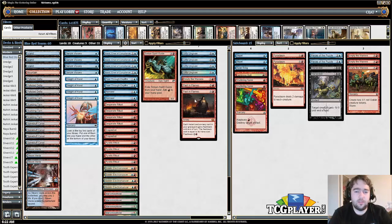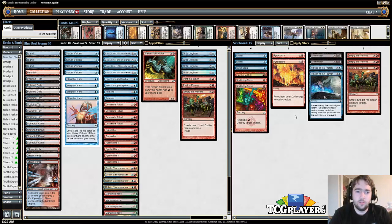There's one Empty the Warrens in case you can't win with Grapeshot — this is an alternative route, and there are three more in the sideboard as well. Pieces of the Puzzle is pretty similar to Peer Through Depths but can get you both an instant and a sorcery. It's a cool card that also fills up your graveyard to help with Past in Flames.